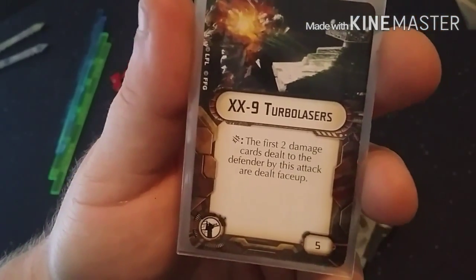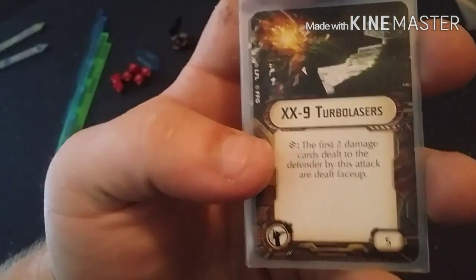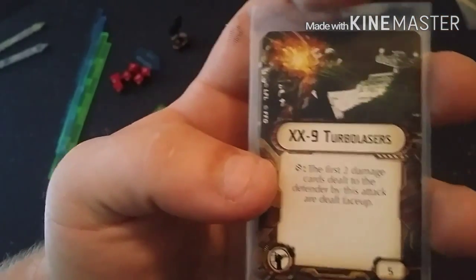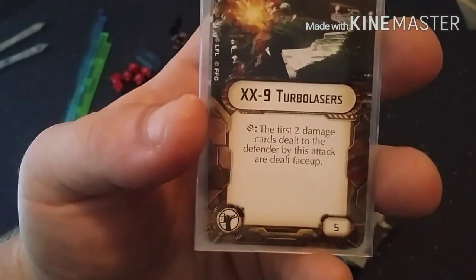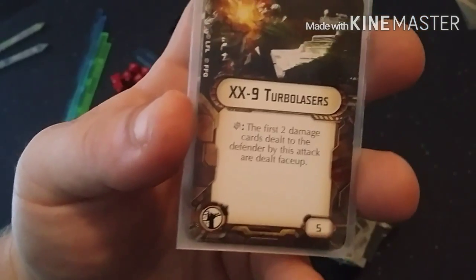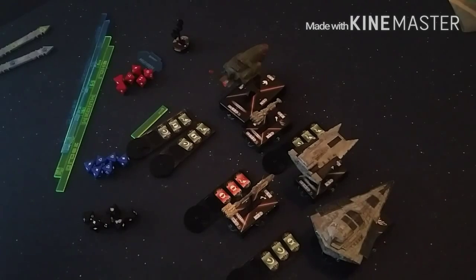XX9 Turbolasers has just a critical symbol, so it's still a critical effect. This is a replacement effect — you choose this effect instead of the standard critical. Actually, I'll go over the standard critical right now. The standard critical is the first card that the defender would take is dealt face up. I'm paraphrasing, so I might be off by a few words, but I'm not off by much.